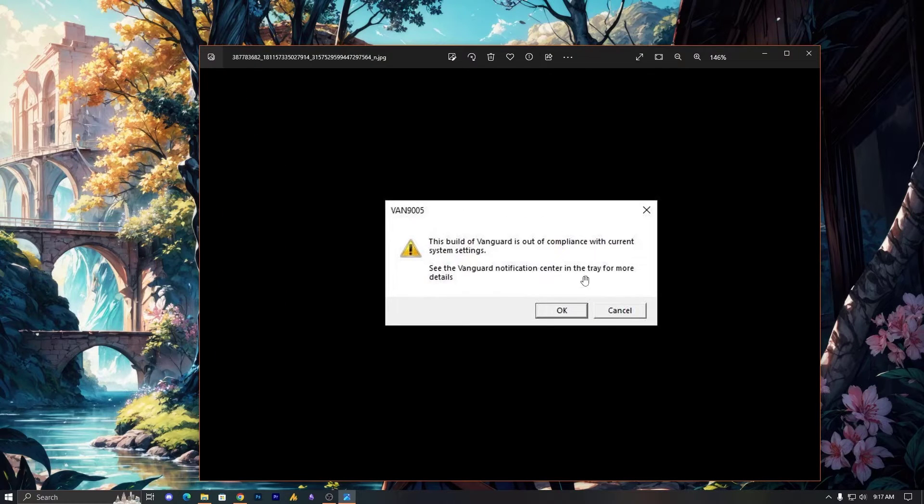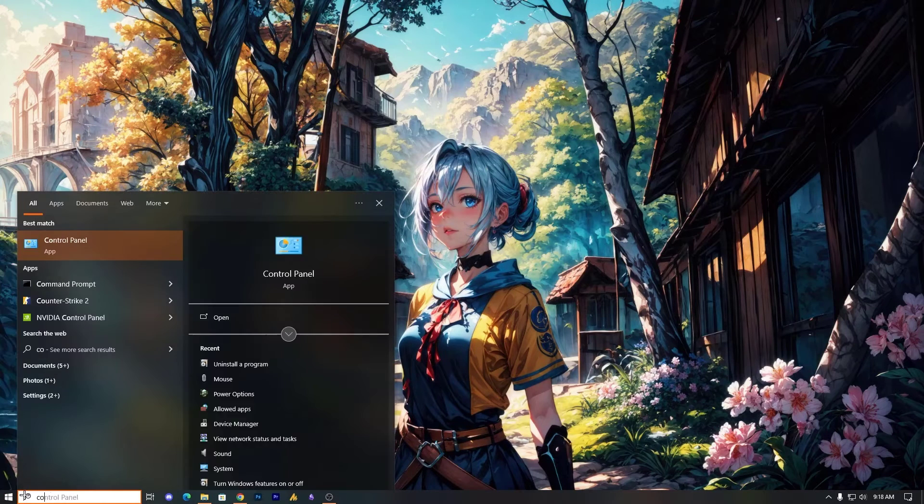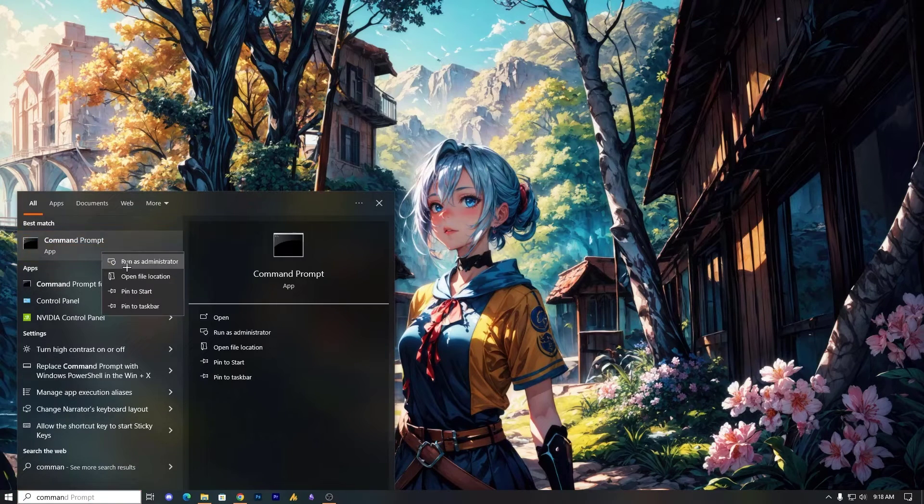The error looks like this: VAN9005 — this build of Vanguard is out of compliance with current system settings. See the Vanguard notification center in the tray for more detail. It's easy to fix: just click on the Windows icon, then type Command Prompt here and right-click on it to run as administrator.